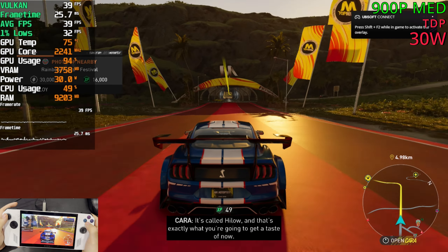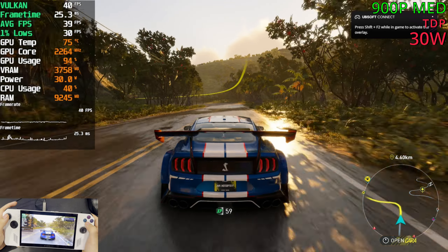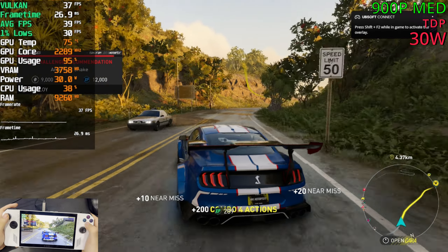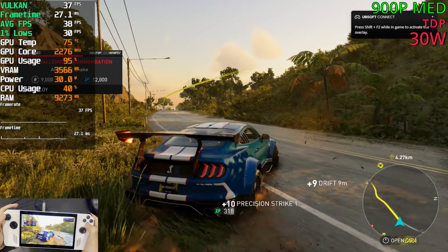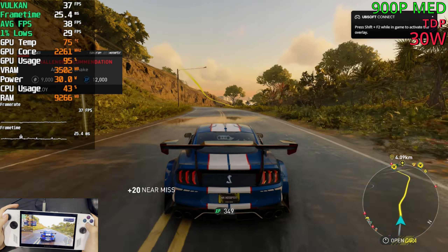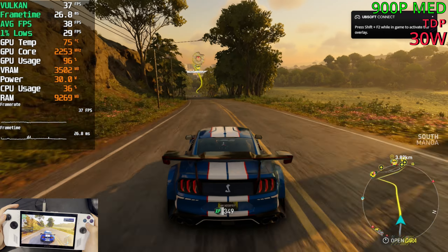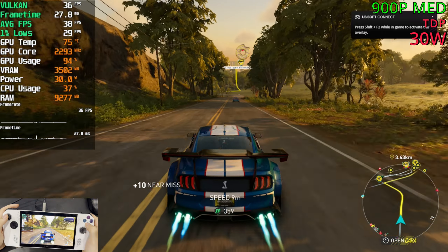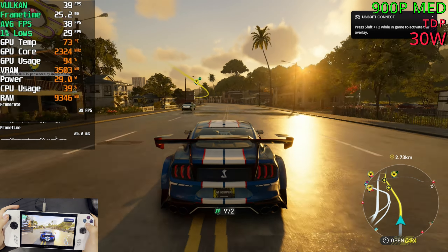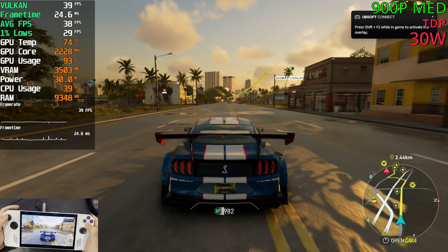Alright guys, in the same spot now, we're sitting at the high 30s and low 40s. The GPU is even lower now at 90%. It does fall down a bit lower at times. The graphics look identical — the game looks fantastic. This game is a massive jump from The Crew 2. The Crew 2 looks ugly in my opinion — it just looks so blurry and soft. This game is on par with Forza Horizon 5 for me. It looks really good. So far it's doing much better — nearly 40fps at all times.